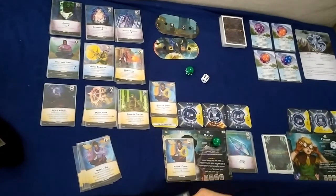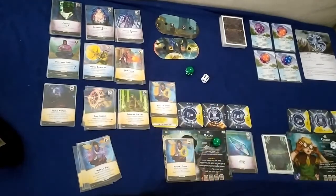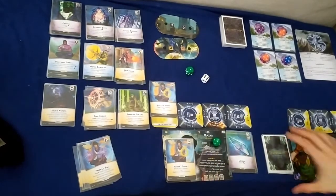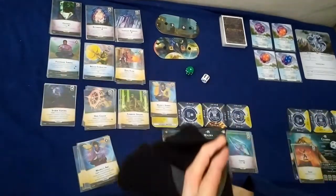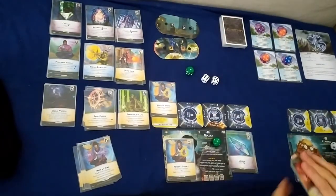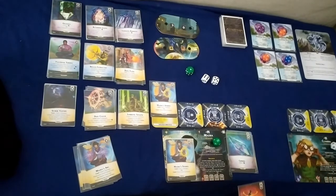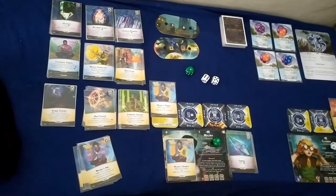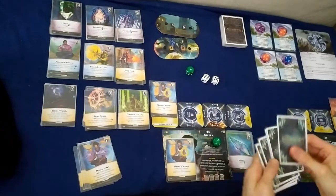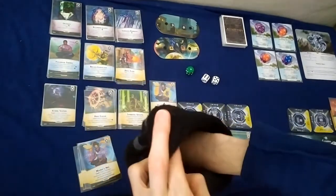I'll spend all five on a Dust Collar, draw back up to five. Next turn is Claudia again with four ether — I'll open my breach for four and prep the Spark to breach number four, then draw back up to five.